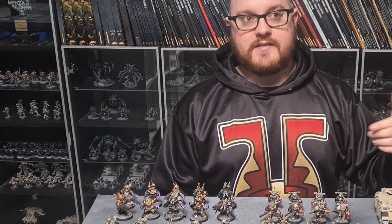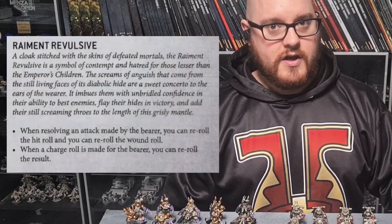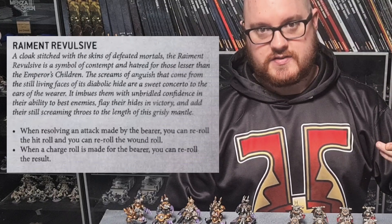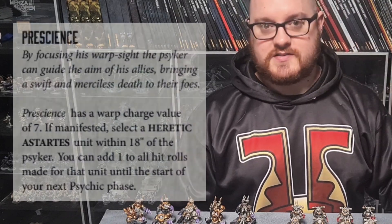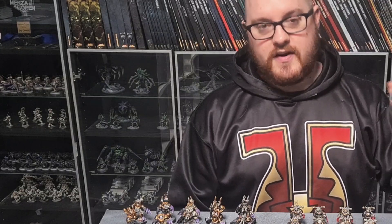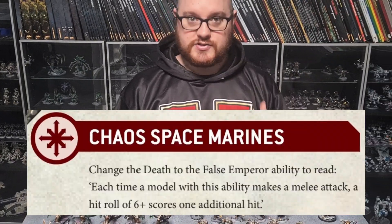Then his Relic is the Raiment Revulsive, which basically gives him re-roll hits, wounds, and charges. So you can put Prescience on him so he gets plus 1 to hit, and he goes in and he hits on 2s, and any 5-plus to hit gives you an additional hit.